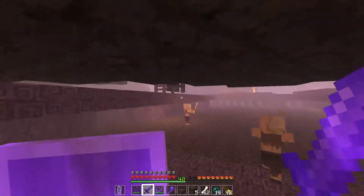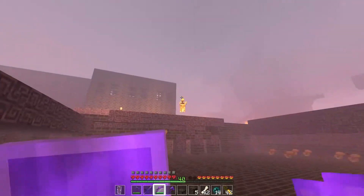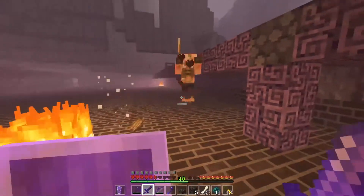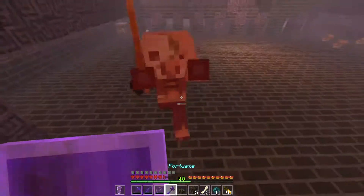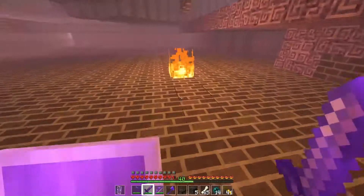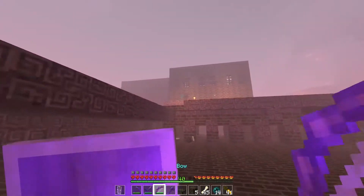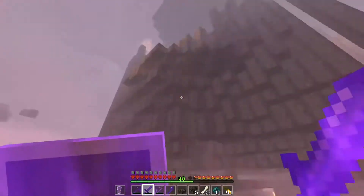Or he cheated, which is not impossible — they do have a tendency to cheat a little bit. I have Sharpness 5 on my axes as well, but they're not Looting, so it's not worth killing things with them. Oh, a Wither Skull — come here! I killed it — ah, this is such a waste of a wither. Whatever, let's get out of here. So we've done the Nether, we've done the End, we're now pretty much ready. We have enough Wither Skulls to make one Wither, and then we can make one beacon.